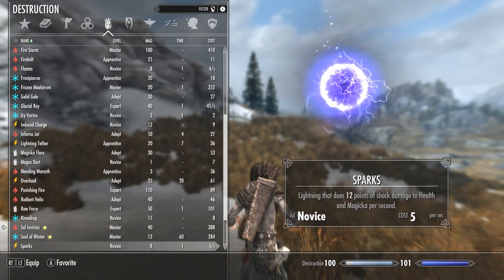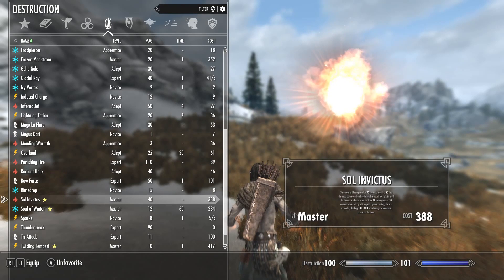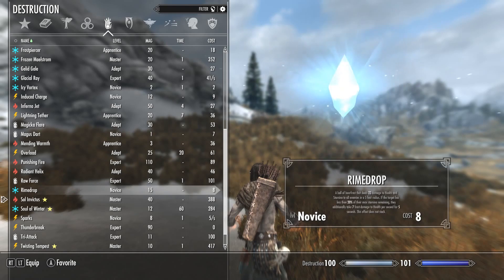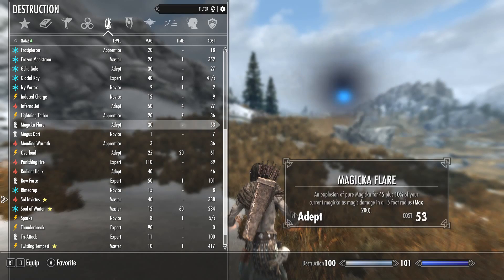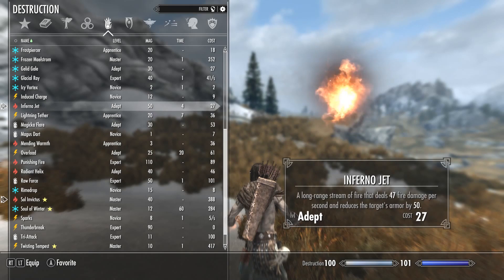The first spell we're going to start with is destruction. This is called Sol Invictus. It summons a blazing sun for 30 seconds, dealing 50 fire damage per second and reducing fire resist by 50% in a 40-foot area. Sunburned enemies take 60 damage over 10 seconds when hit by a fire spell. Upon expiring, the sun explodes, dealing 100 to 160 fire damage to enemies based on distance. This spell is meant to not only do a lot of damage, but since it lowers the enemy's fire resist, it's meant to be used side-by-side with another fire spell.